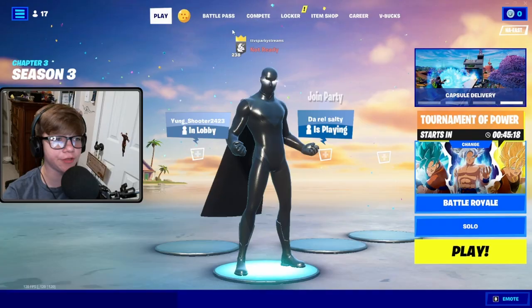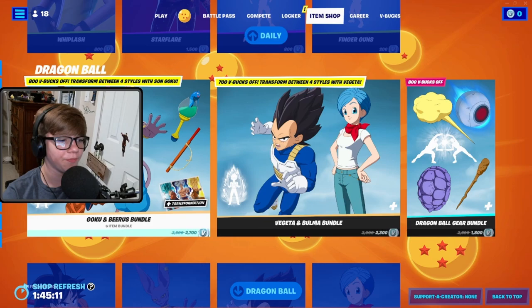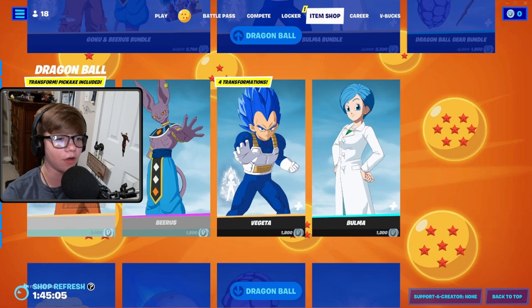Fortnite has done a Dragon Ball Super collab - they've changed the battle royale icon. We have a new Dragon Ball battle pass, I've completed a little bit of it. They changed the item shop background - got the Goku and Beerus bundle, Vegeta and Bulma bundle, and the gear bundle. Let's just hop right in game.